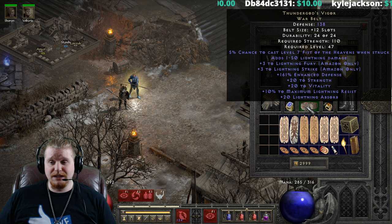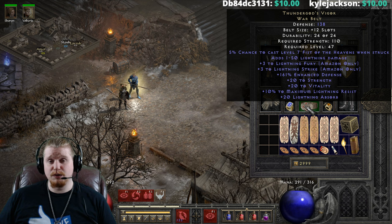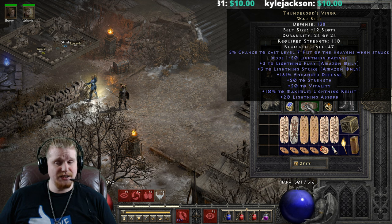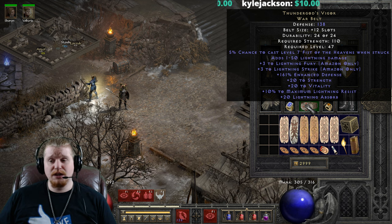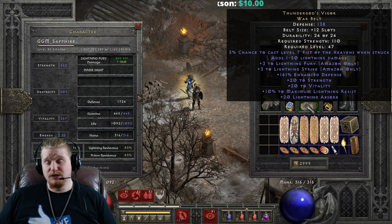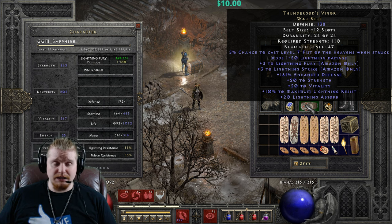We also have a bonus of defense of 160 to 200%. If you're looking for a perfect Thunder God's Vigor, you're going to look for 200% enhanced defense on that. We also have 20 to strength and 20 to vitality.